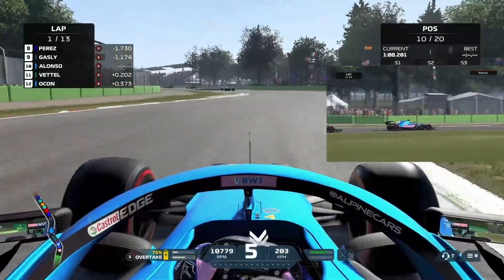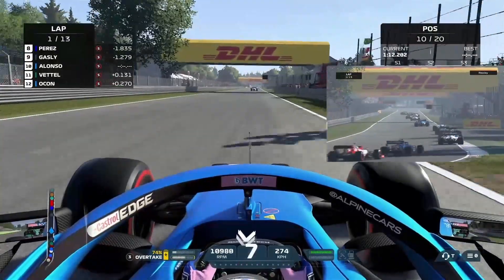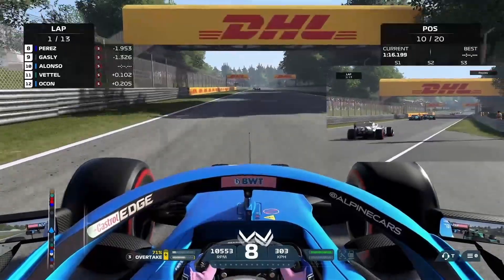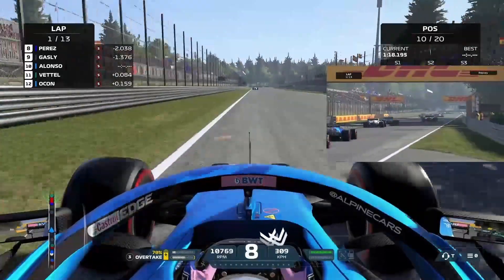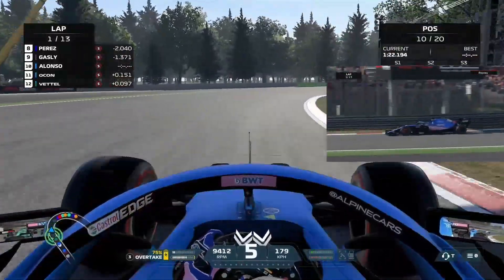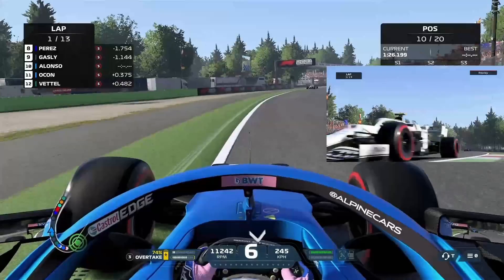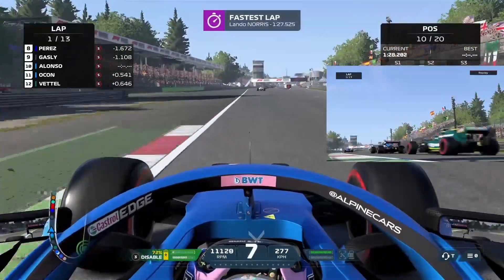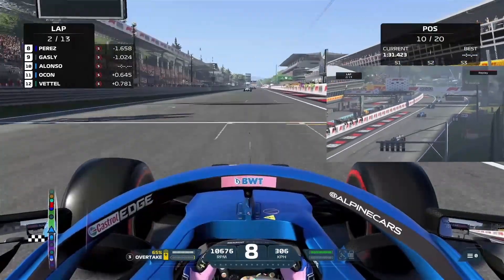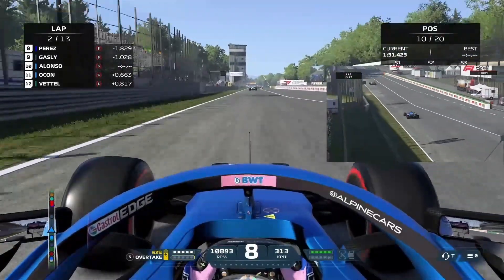I had to gain as many places as possible in lap 1, because everyone gets settled in the race and it's difficult to pass all the cars, and I had only 13 laps so I have to make the most of it. We are now at the last corner — brake after the 50 meter mark, just before the DRS detection line. Down shift to 4th or 5th, then up shift to 6th, 7th, 8th. And now it's the back straight. At the end of lap 1, we are P10.